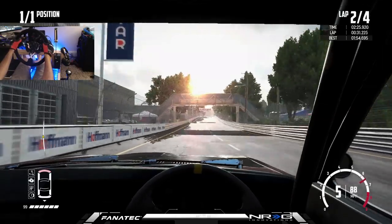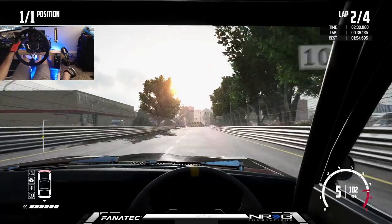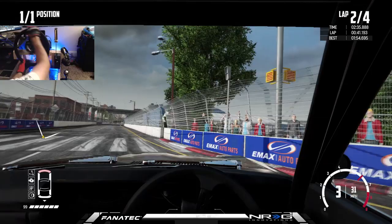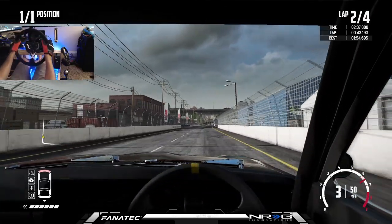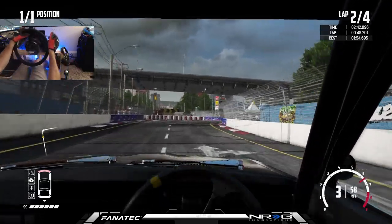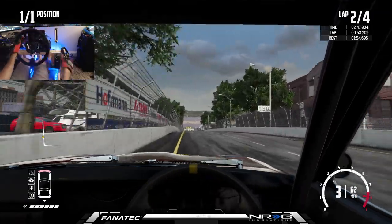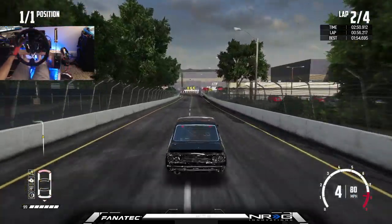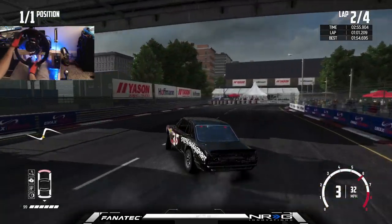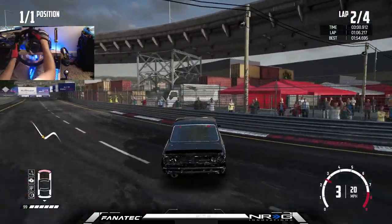We are somewhat getting sideways — not the smoothest drifting in the world but we are drifting. We're going to hit up some dirt and do some sideways stuff in the dirt with this car. Now we're getting it, slowly starting to get it. It's all about controlling that craziness of the wheel once it gets sideways, and I think we may have figured it out. On our second lap — I need more power, more speed, or handbrake.